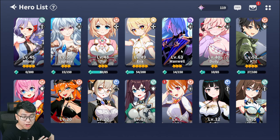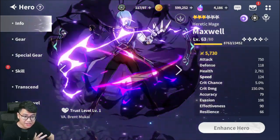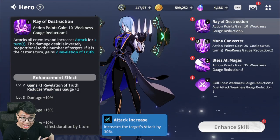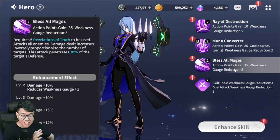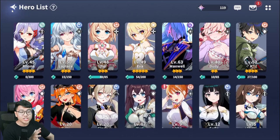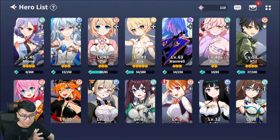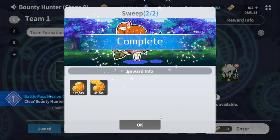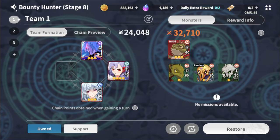A lot of people will be tempted to reroll for Maxwell in the selective banner, but I really don't recommend him. His whole kit is AoE damage — every skill he does is AoE damage — which is really good on paper. Until I realized that all the challenging content in the game requires me to do great damage to bosses, and I don't really need AoE damage for anything. The game also allows you to use clear tickets to clear content without even playing it, so I just have to clear the content once.